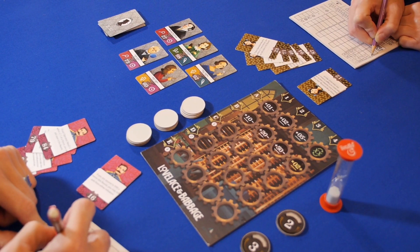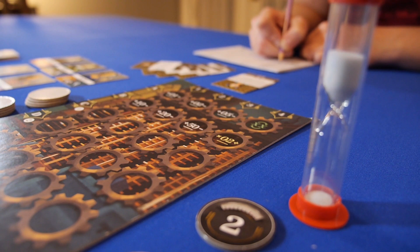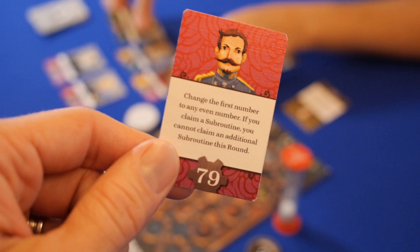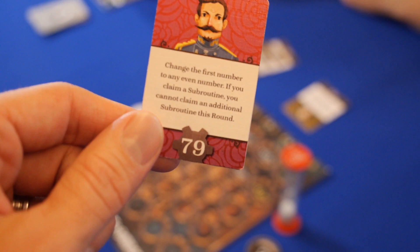Players race to complete the five possible operations for their program that round. The first to finish grabs the timer and flips it, leaving just 60 seconds for the others to finish and grab a token. Players resolve in the order they finish the round. If you achieved a patron, you may choose one of the rewards. Once both rewards are taken, any player achieving that patron must mark it as a failed experiment. The round resets with players activating the powers on one completed subroutine card, choosing a new subroutine card to attempt, and placing the engine components on the program level. After four rounds, points are tallied and the player to program the most successful engine wins.